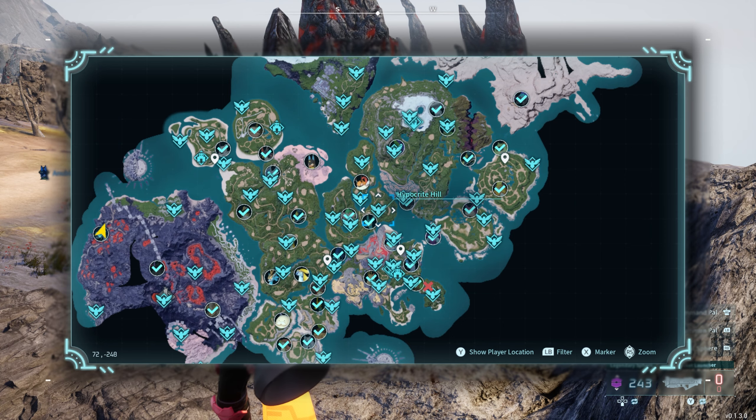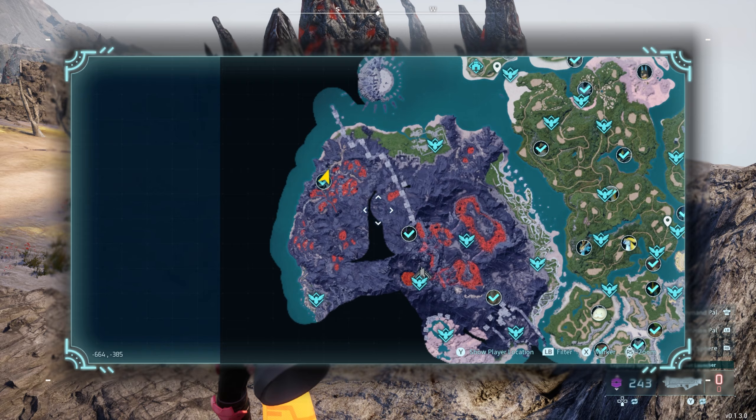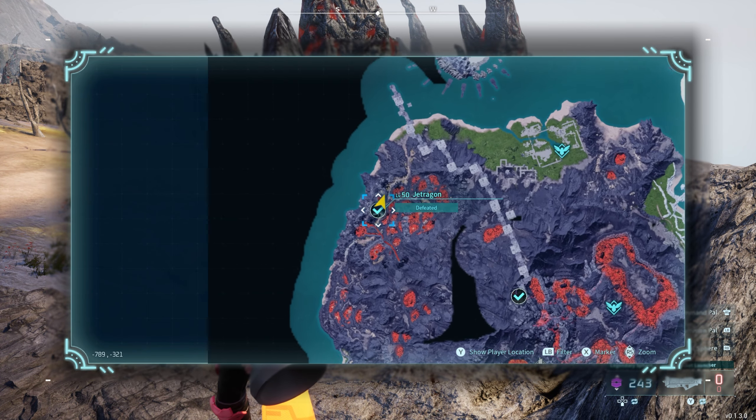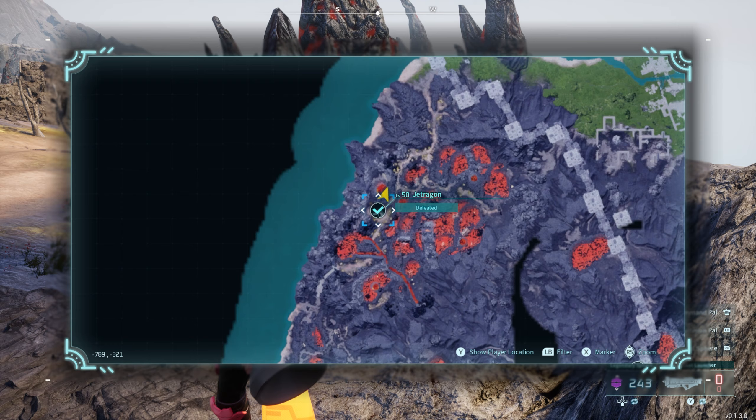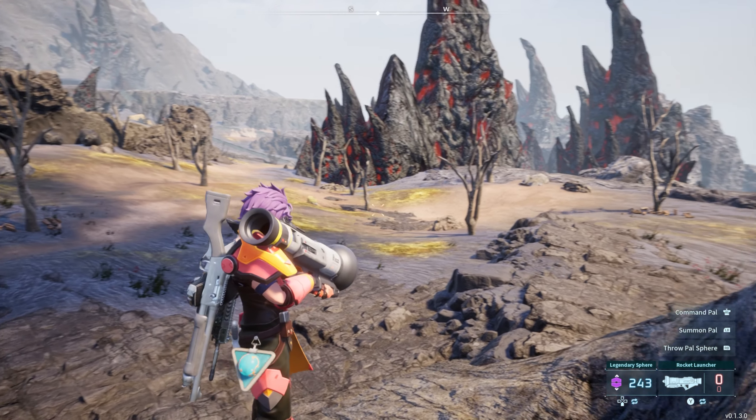If you don't know his location, he's found on the far southwestern side of the map in the volcano region. He's actually located on the northwestern side of the volcano. If you don't already have his location, right here is where you're going to find him, and this is what it looks like on your screen.